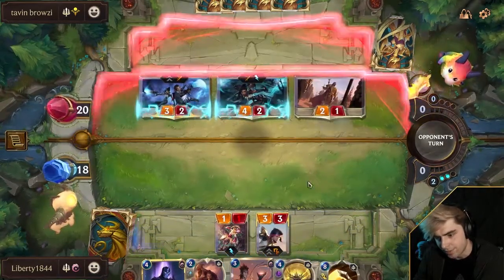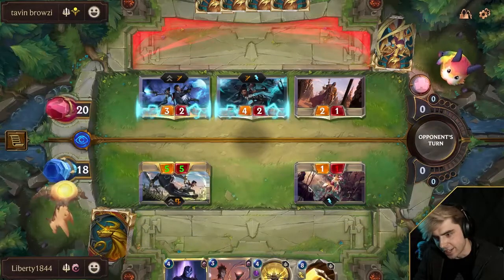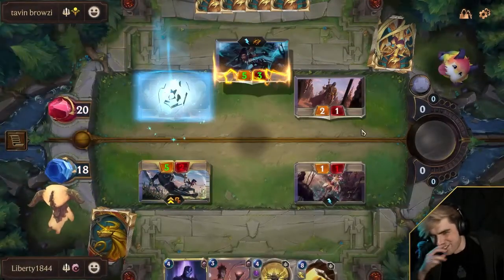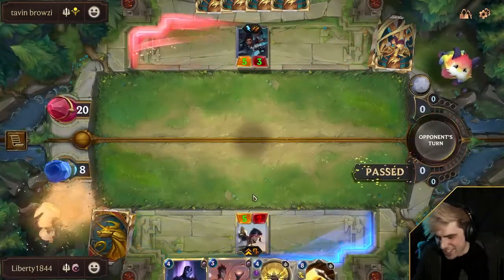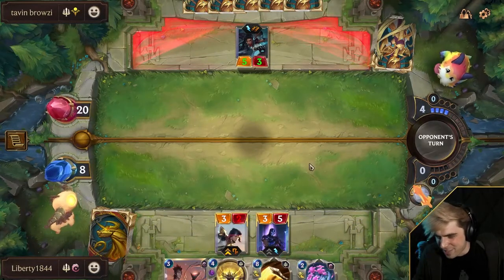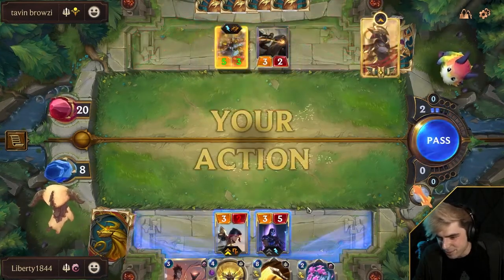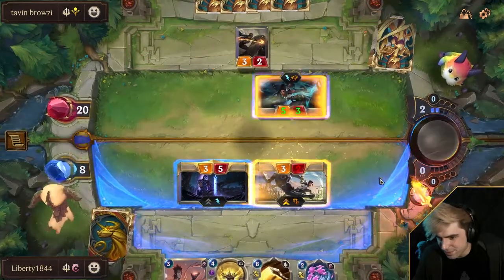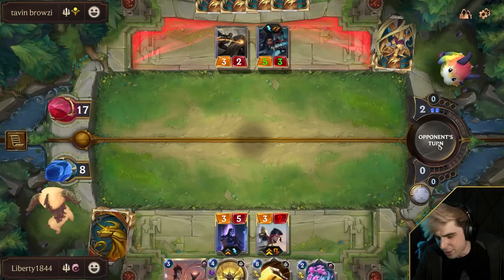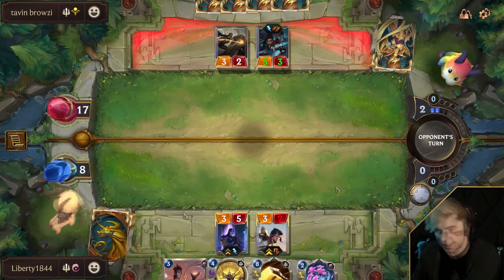I think I'll eat the Lucian here. Then we got the Shen to kill the Senna. Oh, I blocked that wrong — I blocked that wrong! Oh no, that's a lot of damage, oh no. I blocked that so wrong, I can't believe I just did that. Whoops. Well, hopefully with Fiora we can win the game, even with that massive misplay. Kind of forgot that Senna gets double attack instead of just a normal attack.